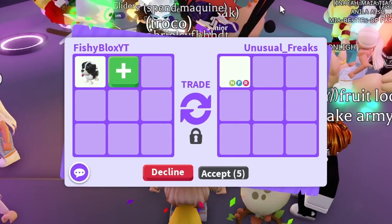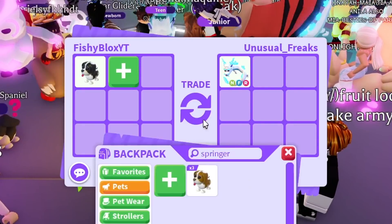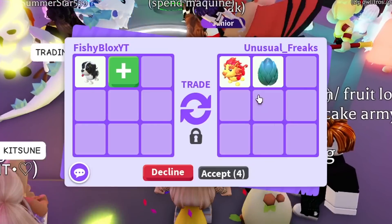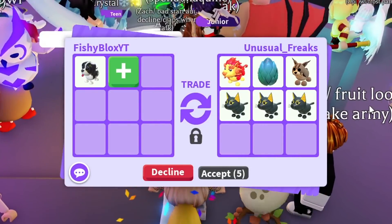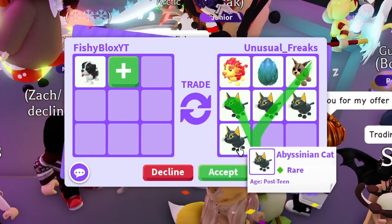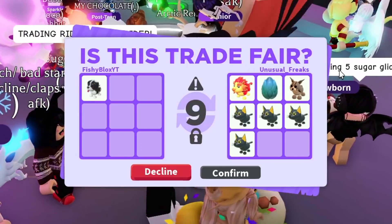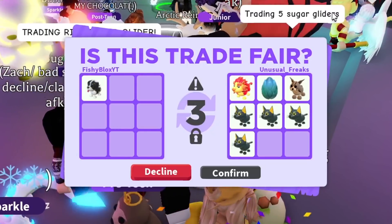Now we have the last black Springer Spaniel. Someone from Unusual Freaks put in a neon fly ride Frost Fury — I feel like that's a fake offer. They then changed the offer to the Guardian Lion, the Mythic Egg, the Lynx, and the Abyssinian cat. Not bad — I actually do like the offer. They added more, and one is even full grown, which is pretty good.